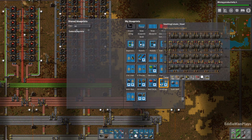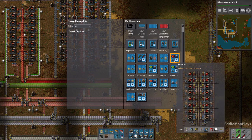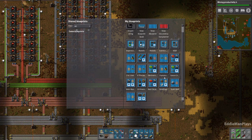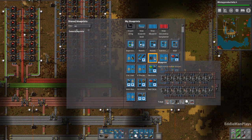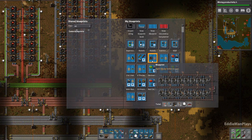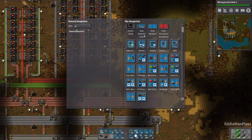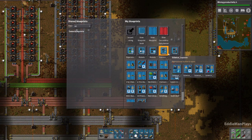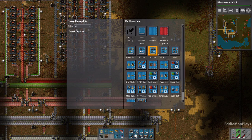Looking through the blueprint book: oil, red circuits, steel, smelting, green circuits. I have red circuits twice. Sushi belt blueprint. I have to modify this because it's supposed to be a 24, not a 16, for a full yellow belt of compression of plates. I don't have those. Walls, science, robots — why do I have robots twice? An expensive recipe. So no, I don't have a blueprint.